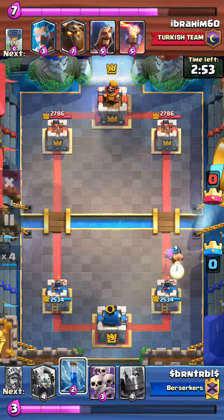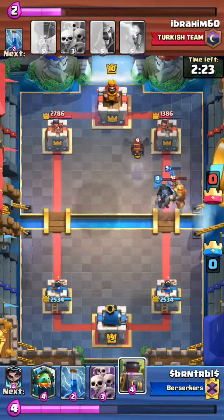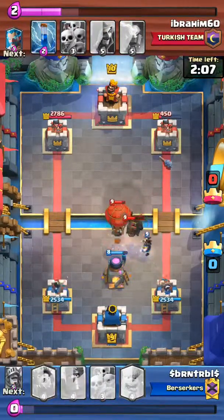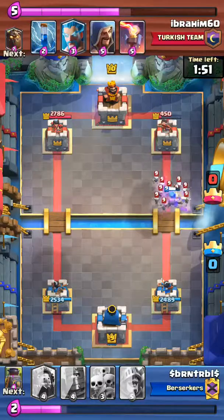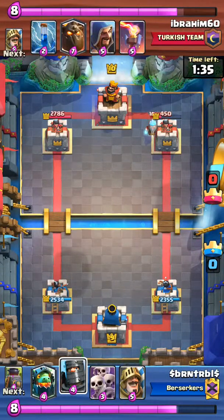The lumberjack just goes in and gets some damage off. My Dark Prince counters the ice wizard, then I get a double Prince push going. His Prince kind of stops it, but the Dark Prince gets the charge. Now I have to try to stop it — got both towers to help. On the balloon, my wizard cleans out the lumberjack. Sorry, I mean the Lava Hound.